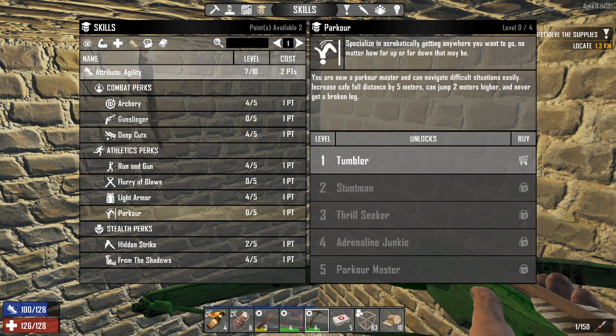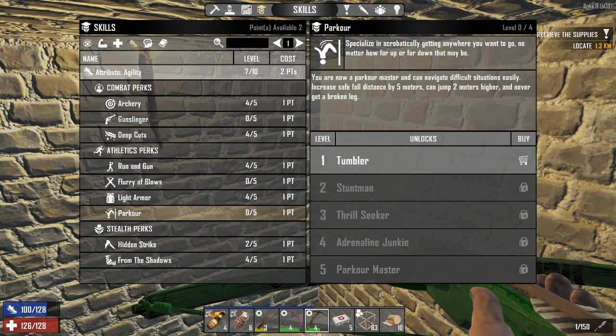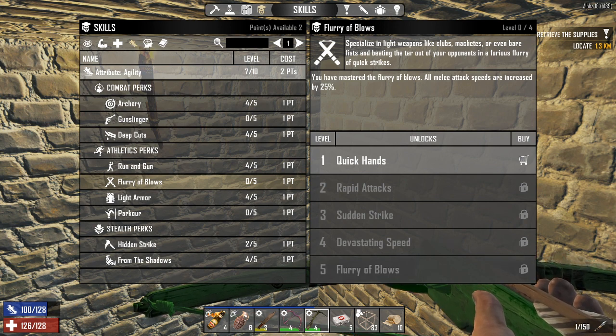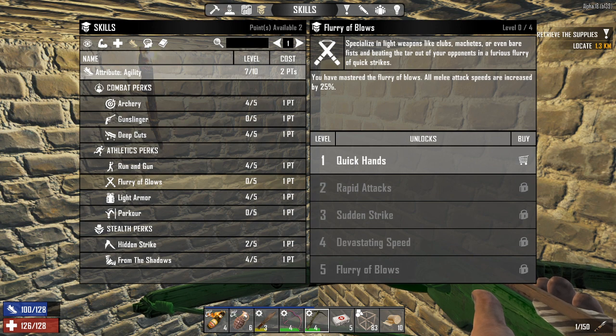I haven't got the parkour yet — we still have the parkour master, where you can do the two-meter higher jump, never get a broken leg, and fall ridiculous distances. I'm going to get it but I'm trying to focus on everything else first, the combat stuff. I did not get flurry of blows, because while 25% attack speed sounds really great, the knife already attacks relatively fast and I'm doing more of a kiting kind of thing — I make them bleed and then I retreat — so I don't really need the attack speed. Honestly, flurry of blows almost feels a little out of place in the new agility tree, because if you're really taking advantage of the tree you shouldn't really be in their face as fast as possible, especially with rage mode.